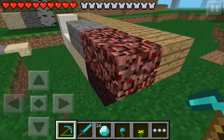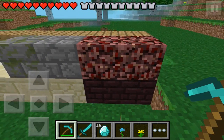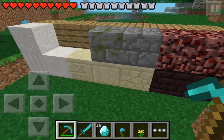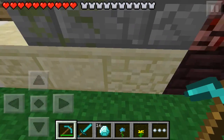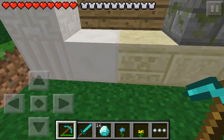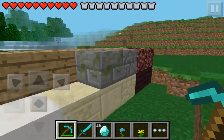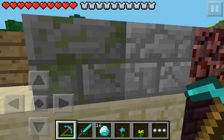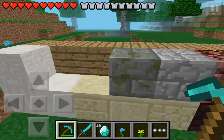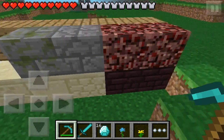We've got the nether rack, and the nether brick which you obtain by smelting the nether rack in the furnace. Then we've got the original sandstone, the chiseled sandstone, the creeper face one, and the quartz block with different patterns. These last two blocks are actually limited to creative at the moment — maybe because there are no mob spawners underground. But if you've got a creative world you can use them.